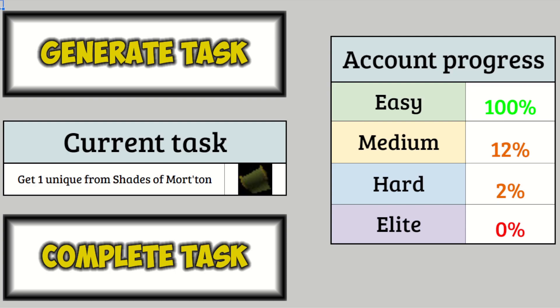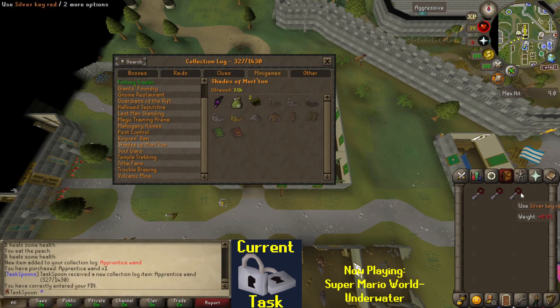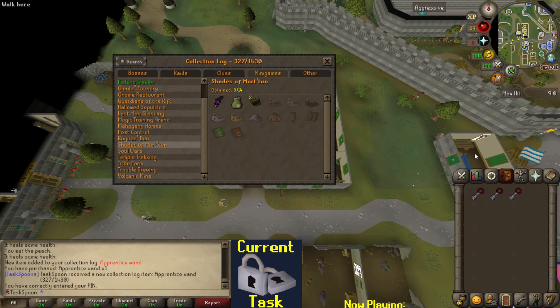We got a Shades of Morton task, so let's go start that. Looking at my Shades of Morton log, the next thing I'm gonna get is probably gonna be one of the locks. There's no real reason to go for the lower locks first — you don't need them to upgrade or get your coffin. So I'm just gonna go for the silver locks first — that's the highest key I can get the easiest. Gonna just open a bunch of silver keys. I have three, but I'll probably get some more before I go in there.